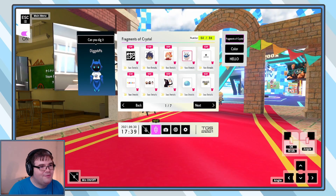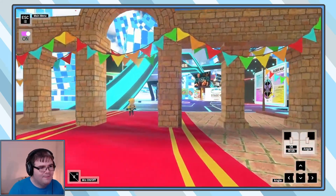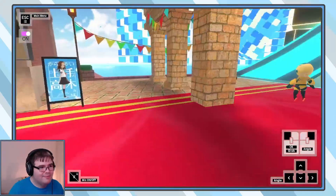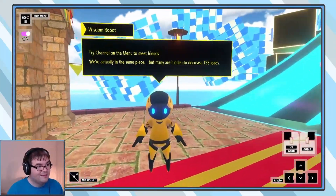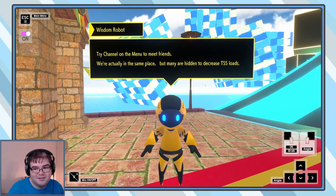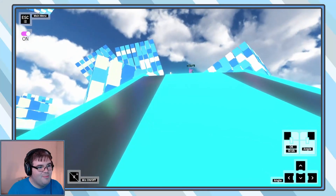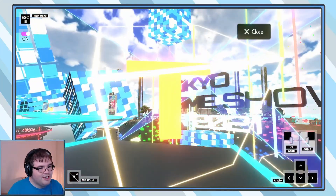How much we got left? We're at 64 of 84 — there are 20 crystals left. I think we looped around. I'm so excited about these new games — as long as we have games, we can connect to each other. Try channel on the menu to meet friends. We're actually in the same place, but many are hidden to decrease TSS load — so that's smart. All right, we made it back. Now we're gonna spell out TGS, maybe?